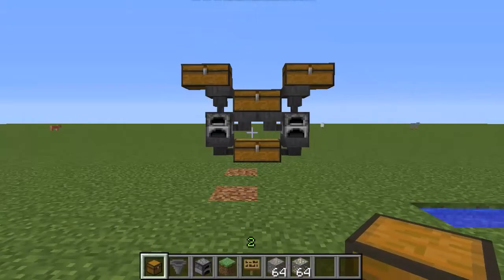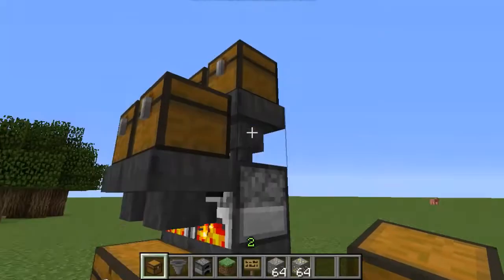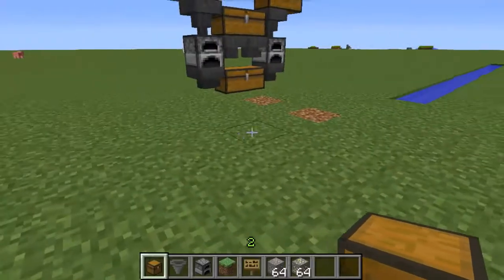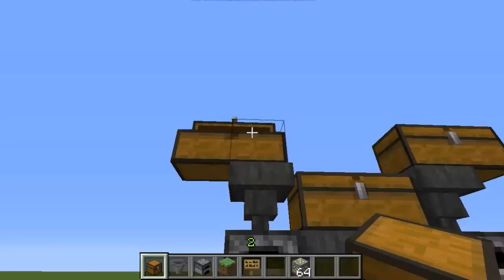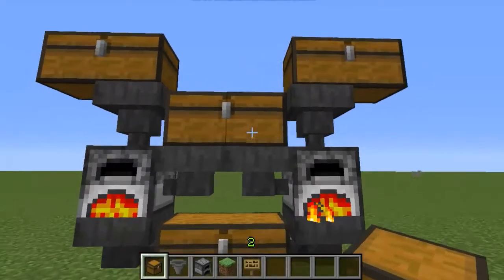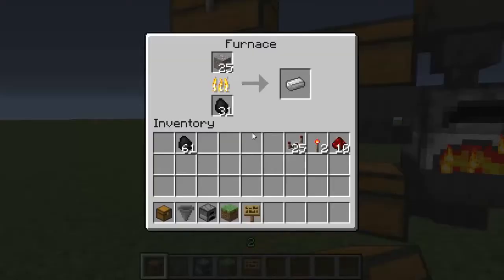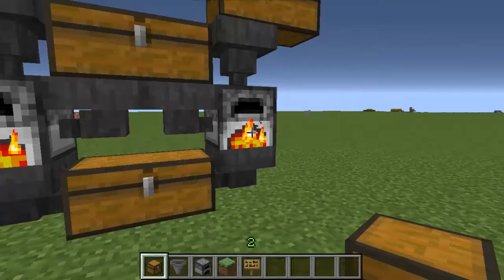This is version number 2. That was version number 1 — this is more compact. It's still actually cooking the stuff from the first part. As you can see, it's going along well. You can throw iron in there, gold in there, whatever. See, this stuck 32 in each of these, and as it cooks — as you can see, that went away quickly — it just throws it in this chest.